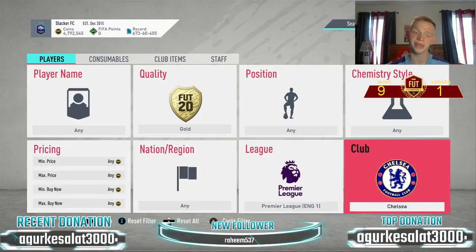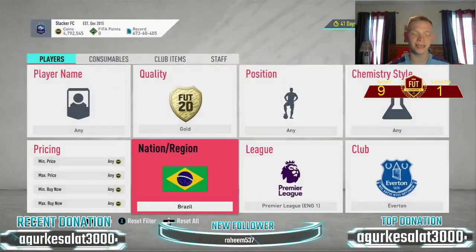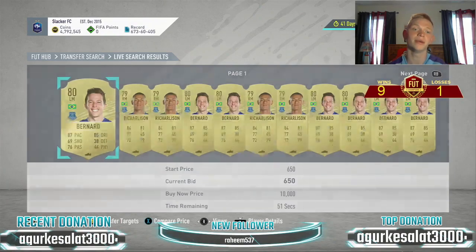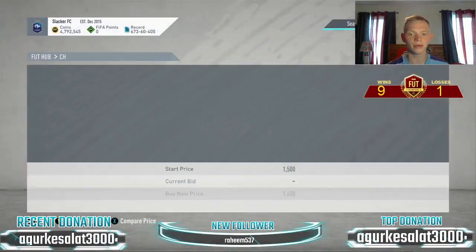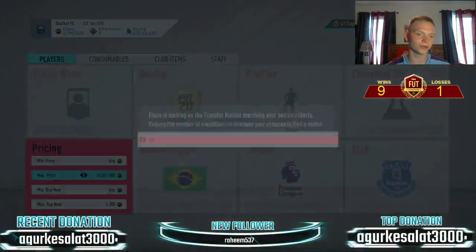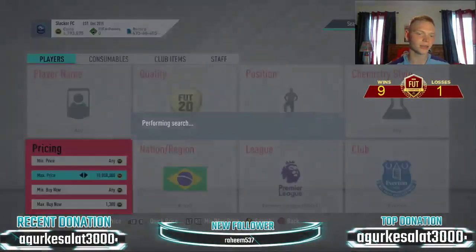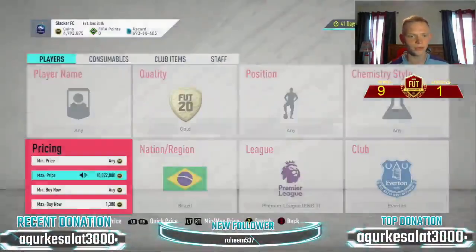Sticking in the Premier League, we're going over to the Everton Brazilians. This filter is still working. In this one you'll have Richarlison and Bernard — a right mid and a left mid, the Brazilians for Everton. They're up at about 1,600 coins, so I'd snipe at about 1,200 to 1,300. Someone is rocking this filter — a card popped right away and someone beat us to it.